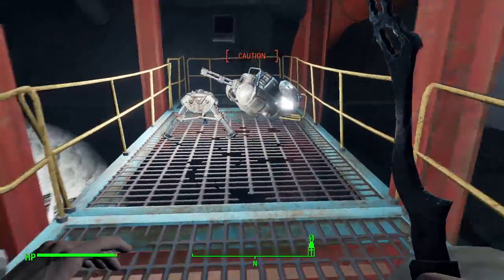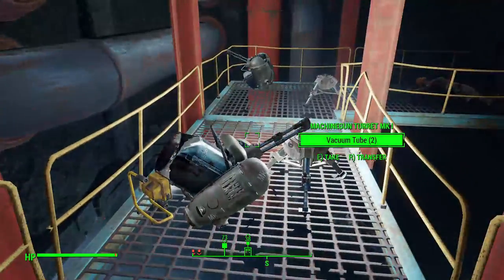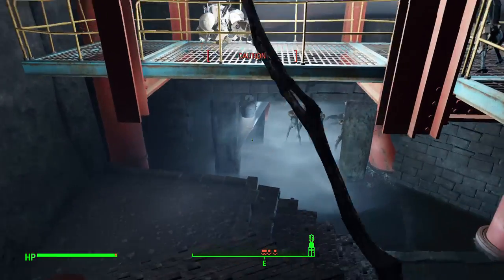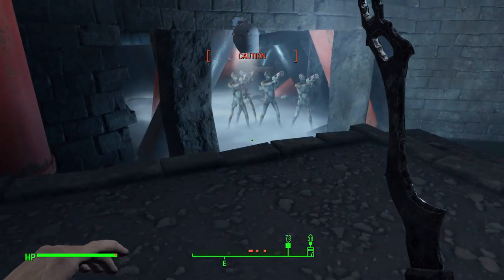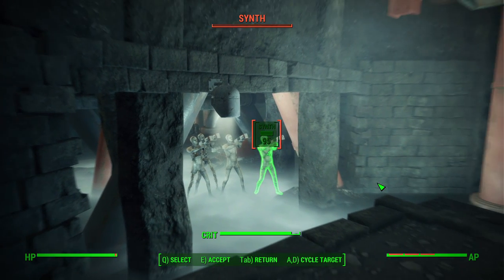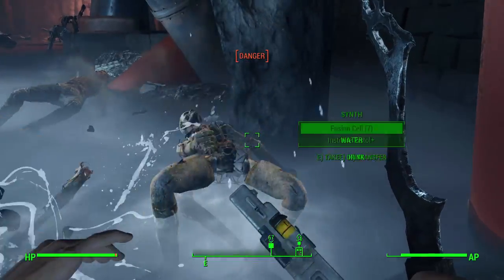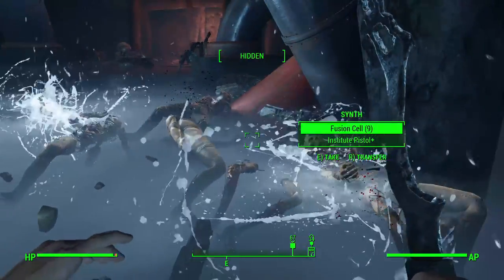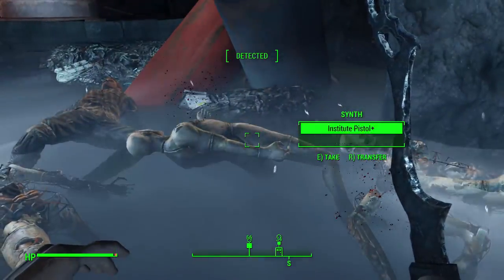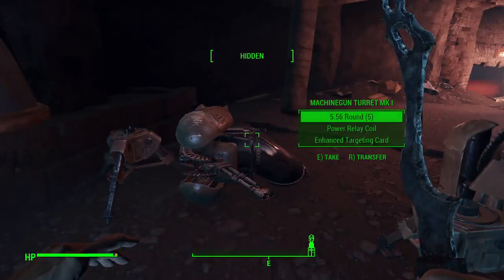At level 5, take rank 2 of Sneak. I think it's important to take the next rank of each signature perk as soon as it becomes available, because maximizing those things as early as possible makes the build as good as possible. At level 6, take Ninja immediately. For a sneak-based melee character, you want to maximize that sneak attack damage modifier, and Ninja is obviously great for Ezio.